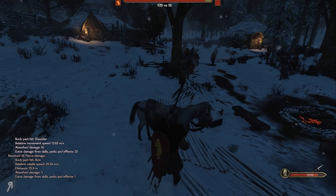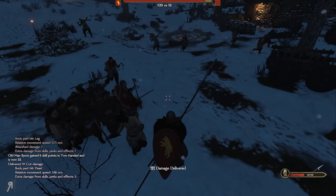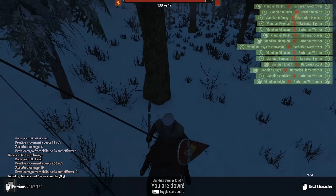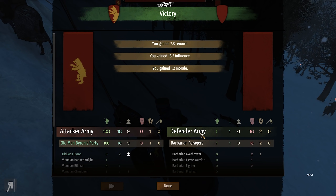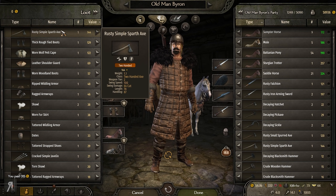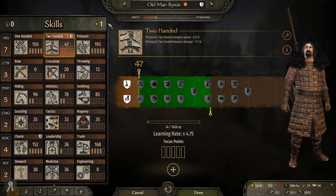I got off my mount with the two-handed sword — that might have been bad since I have no athletics. They blocked me — I did get a hit, but then died anyway. Oh well, that was ill-advised. However, we are getting renown and influence, and we didn't have to leave our faction to become a vassal, so we kept our influence. I did level up my two-handed quite nicely.